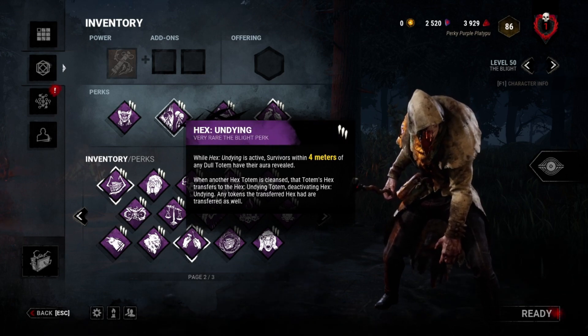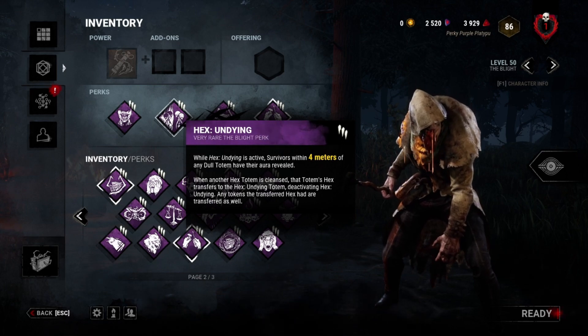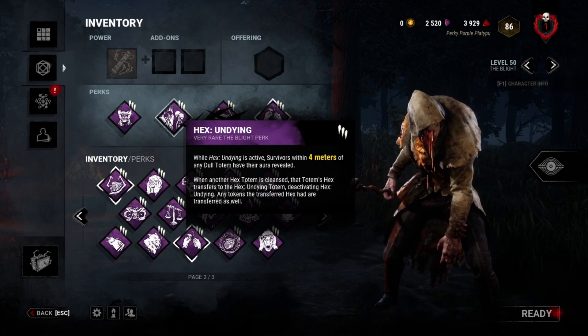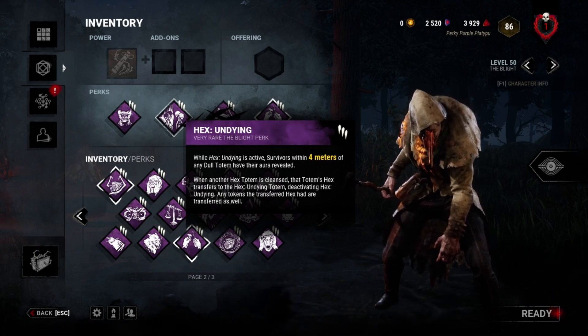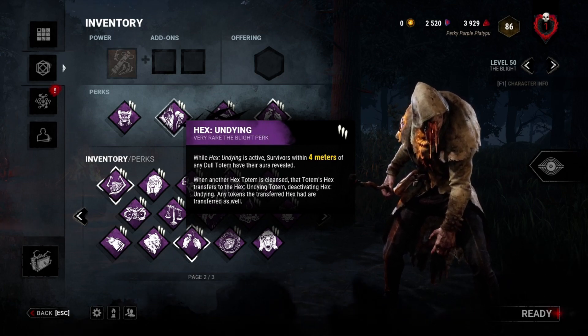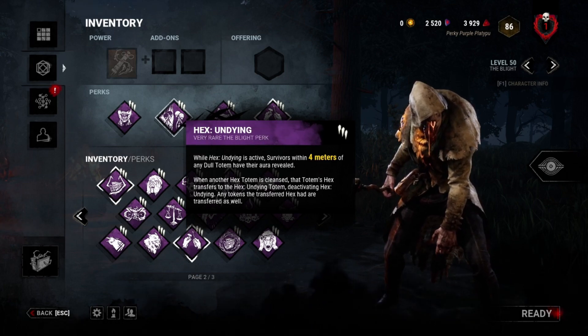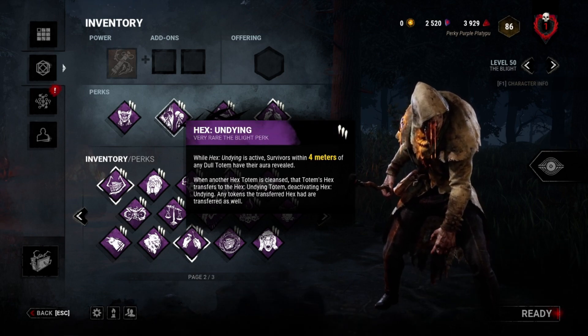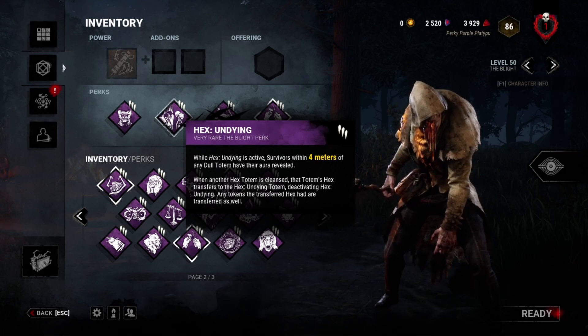What this hex is actually made to do is: if any hex is destroyed, it will be transferred to Hex Undying. Or if they destroy Hex Undying itself, I still have my two other totems. So it's a safety totem.